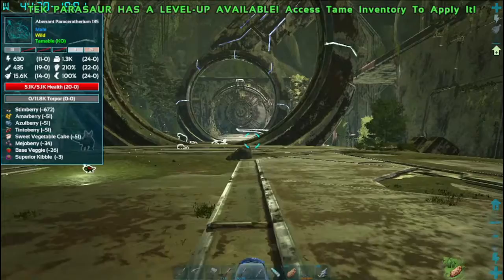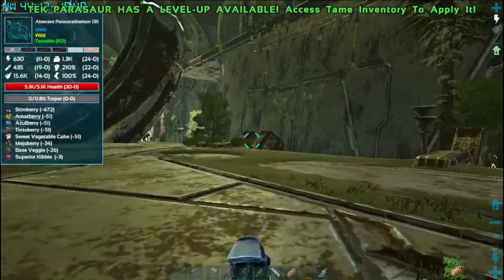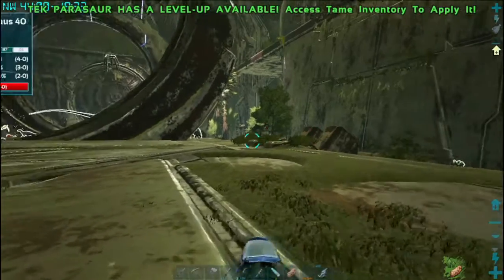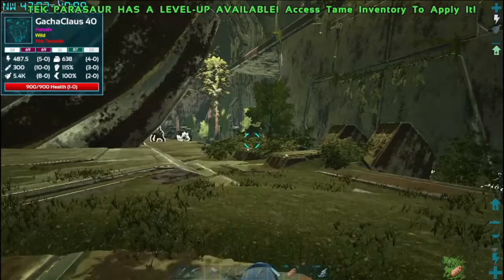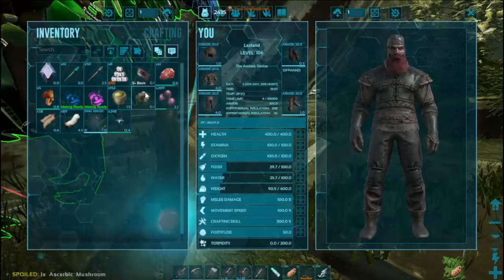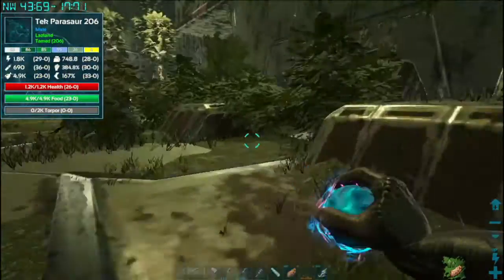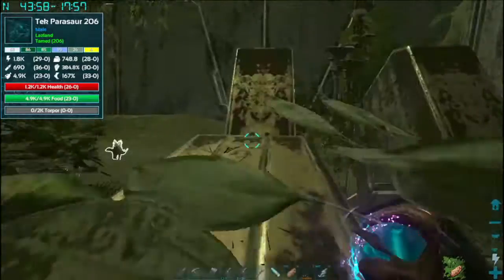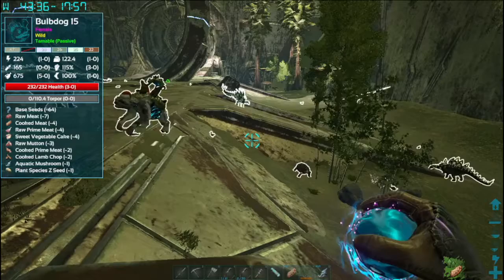There is that level 135 Parasarathurium, but it's got 12k Torpor. I don't think we have enough stuff to deal with that. Good old Gacha Claus — we can't deal with him either. Okay, Mr. Parasaur, I'm going to put you in one of these soul balls so that you don't get killed. I don't want you joining the fight and getting nuked.